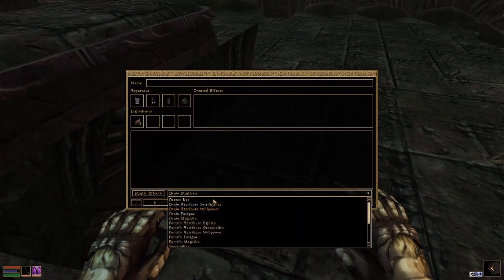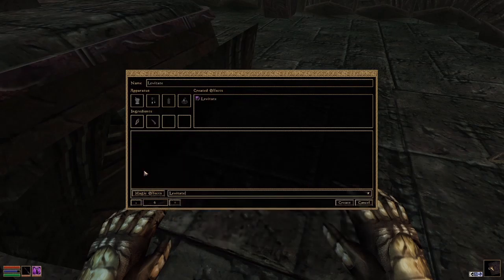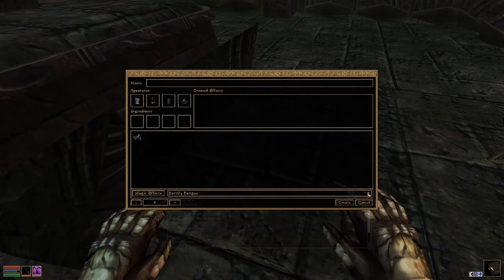I didn't think all these things would be so heavy. Let me see if I can convert something. I want to go by magic effects and see if we can have some restore health — it's only one, too bad. How about fatigue? Oh yeah, that's good. Perfect. We can also do drain Magicka poison.